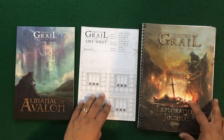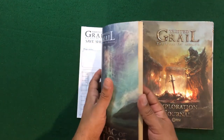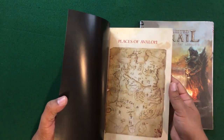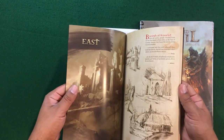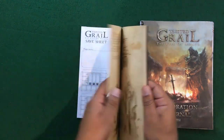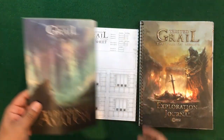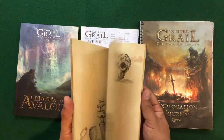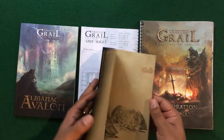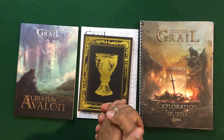We also got the Almanac of Avalon — we did get the all-in pledge so I'm not sure if this comes with the base pledge. It provides descriptions of areas like Camelot, the First Farmhold, and the Dark Morass — just more lore to suck you into the world. Then lastly we got a cool Grail notebook. I want to write in it but I don't at the same time — I just really like it and want to keep it in good condition.